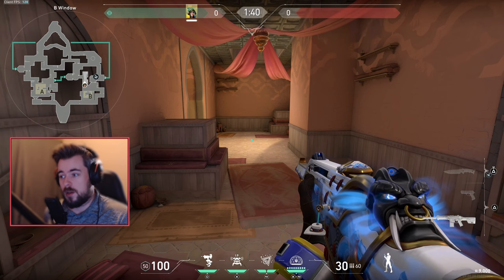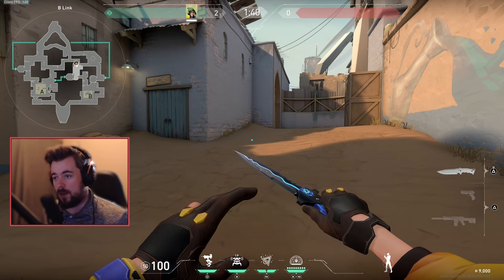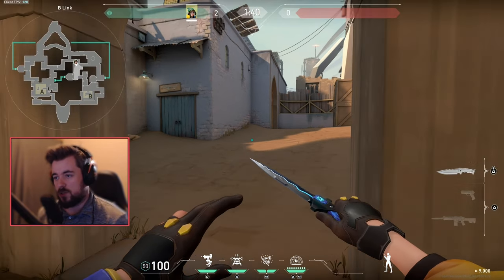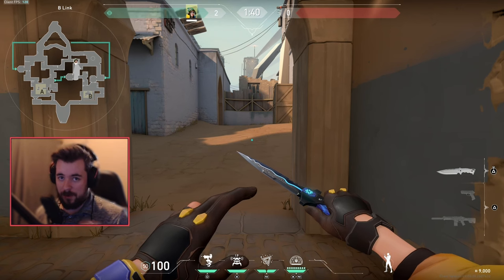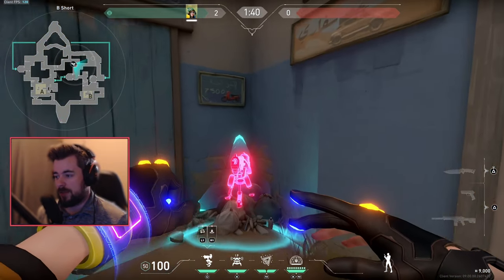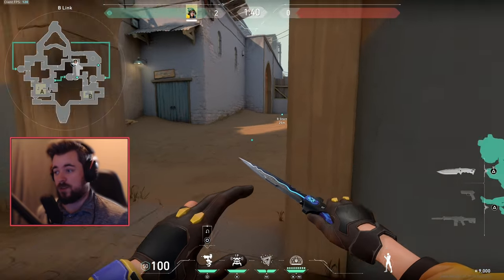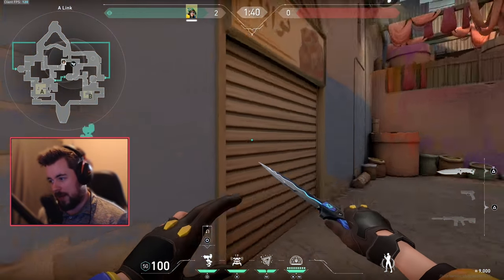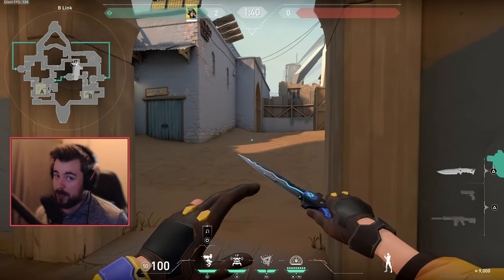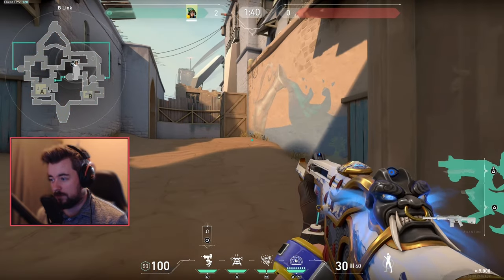On the offensive side, sentinels play many different playstyles. Your job is to gain as much map control as possible. On Bind — one of the harder maps to lurk on but easier to gain map knowledge — I like to throw my turret here. The turret's job is to clear these angles so teammates don't have to manually clear them before rotating. It's not until you push further up that you need to hard-peek things.